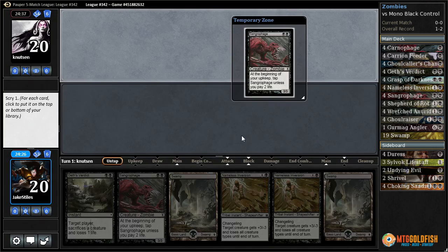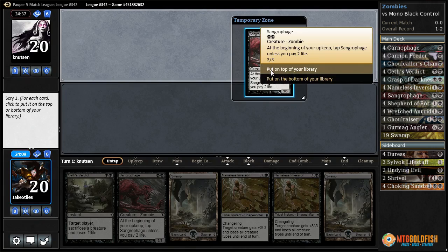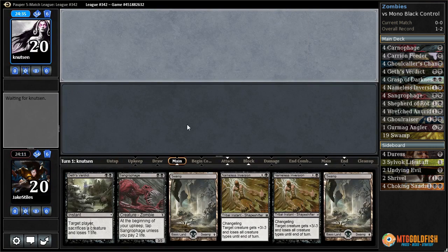Another Sangraphage. I guess that could be our game plan: just play a Sangraphage, play another one, kill ourselves while killing our opponent, and move blockers out of the way with the removal spells we have. This is what we were signing up for when we put Sangraphage in our deck. We'll keep it on top.